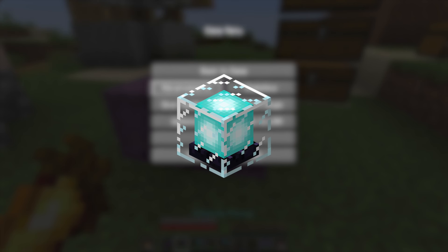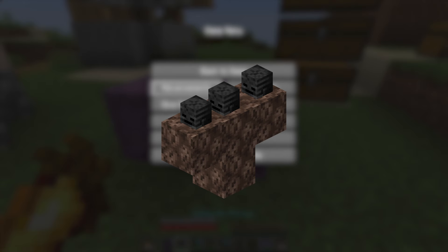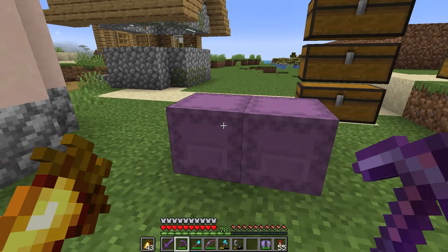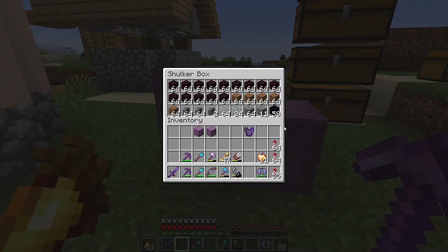That leaves only one block left — definitely the most difficult in this category: the beacon. It requires 100 nether stars which can only be dropped from the wither boss, requiring three wither skeleton skulls to summon — so 300 skulls total will be needed. To do this, I needed to make a wither skeleton farm. After getting the required materials, I farmed all the materials for the wither skeleton farm, and here it is.